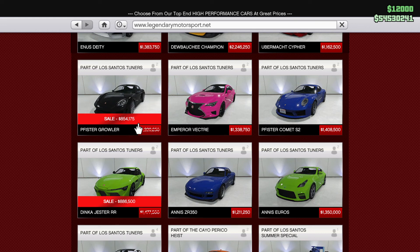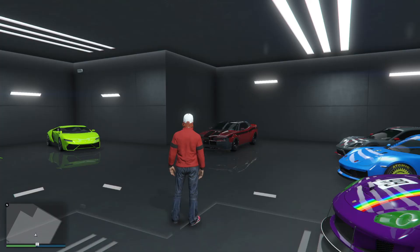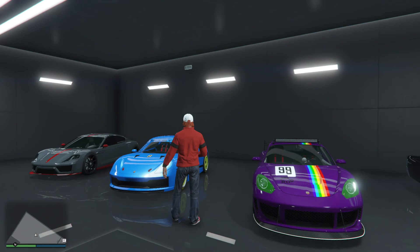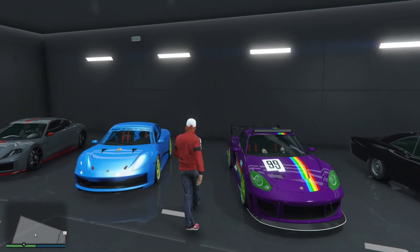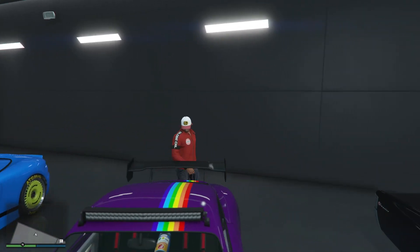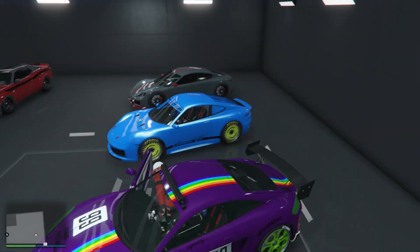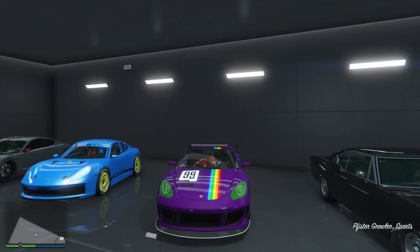The Growler is on sale this week and I got it for 854k, but it's more like 1.2 million without a discount. You've also got the Dinka Jester, but this is a far better car for racing in. We had the S2 on offer last week so I'm going to do a bit of a comparison between the two, performance wise and customization wise. You can see they're very similar looking cars.